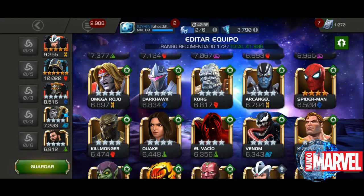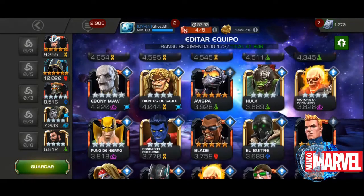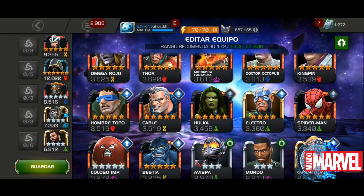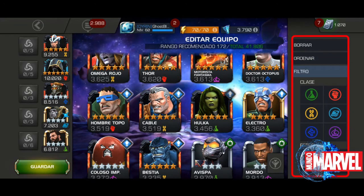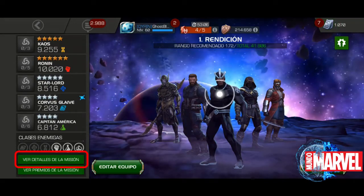Aquí aparece toda la sección de personajes. Tenemos un filtro que nos permite buscar los personajes de una manera más fácil: si quieres buscarlos por clases, por cantidad de estrellas — esto es lo que yo generalmente utilizo. En mi caso, estos son los personajes que voy a utilizar.